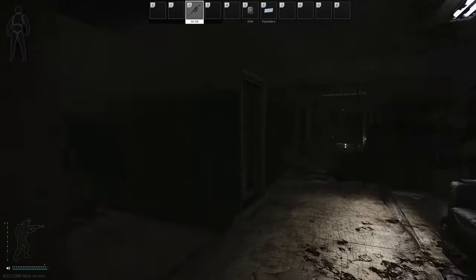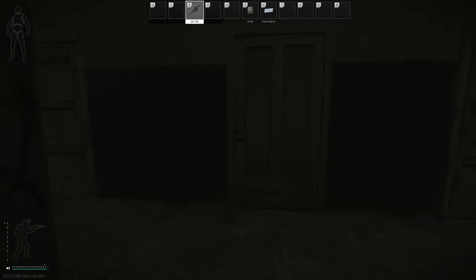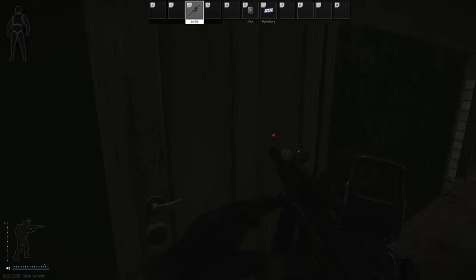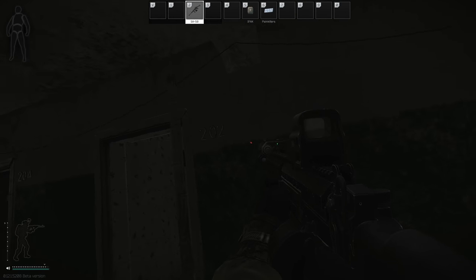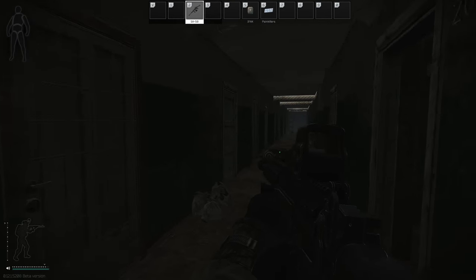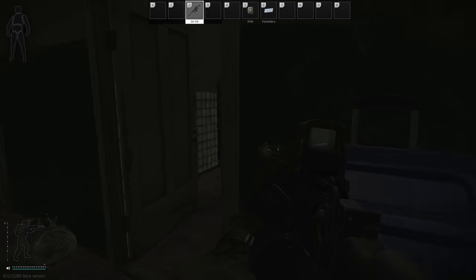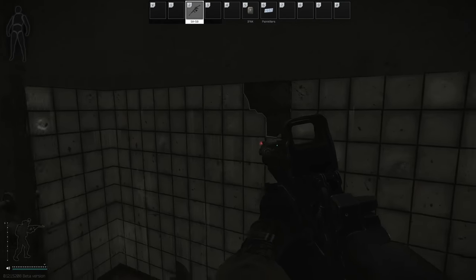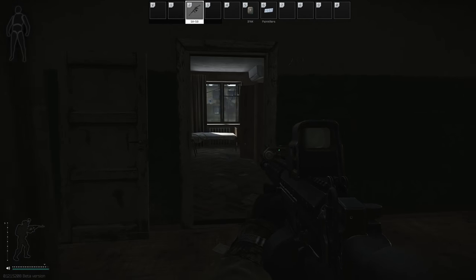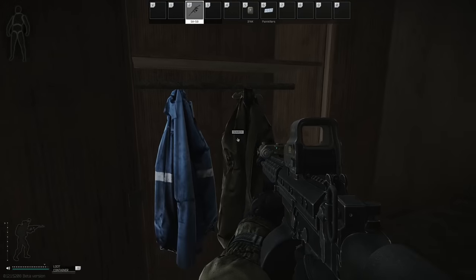Head upstairs and turn left to room 202 — there are another two jackets in here. Then go down the corridor; in the room to the right, which is like a toilet area, there are two jackets. Opposite, inside that room, there are another two jackets.